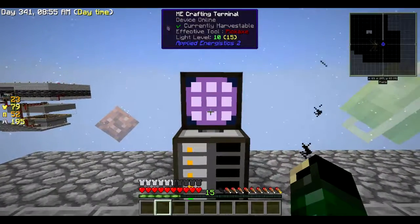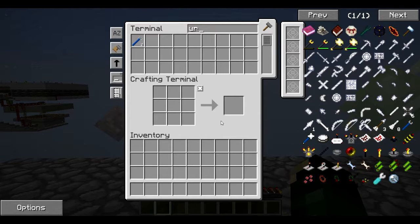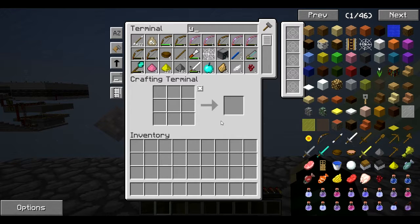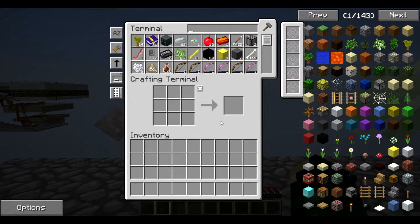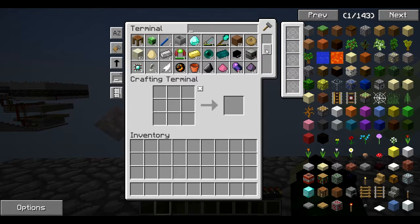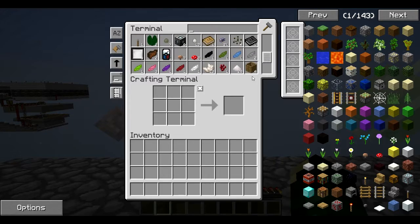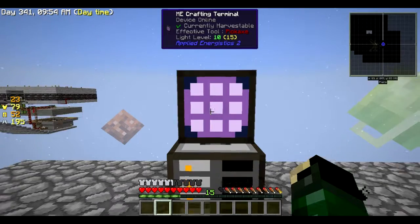Let me show you something I found interesting — I actually have two wrenches. I don't need two wrenches. Because I was so unorganized, I thought I'd lost one and made another. And look at all those bows — I had no idea I had all those bows; I could combine them and have far fewer. There are a lot of duplicates like that. This is one of the great reasons to have the ME system — it makes things so much easier. I wish I'd done this a long time ago.